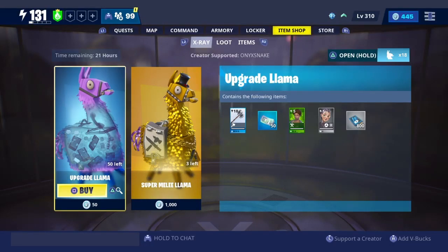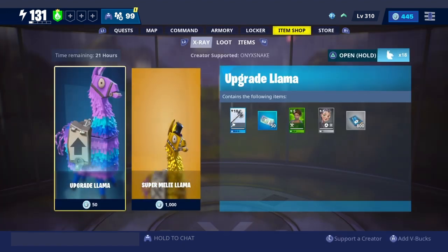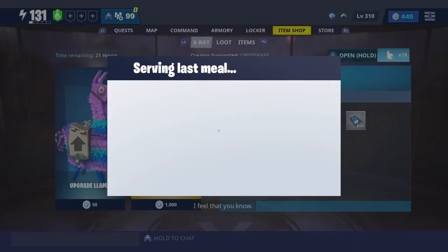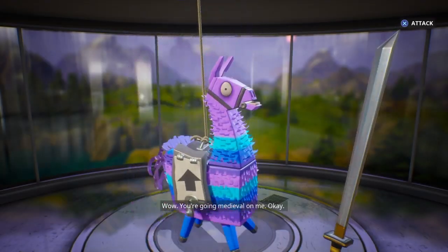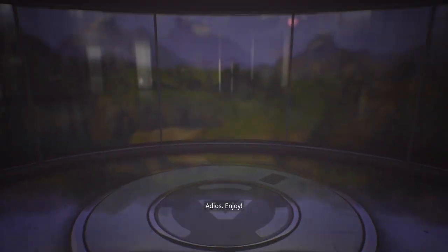Hey guys, before the video starts, make sure you use my support-a-creator code 'ONYXSNAKE' — all caps, no spaces — in the Fortnite item shop today to buy llamas, buy some skins and battle passes, anything you want. Just use my code — it helps me out a lot, and I hope you guys enjoy the video.